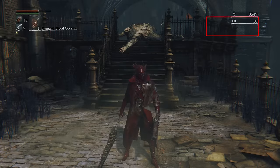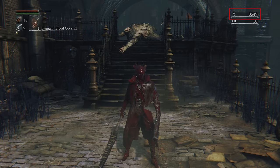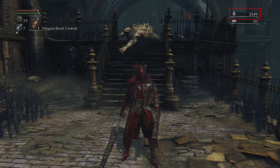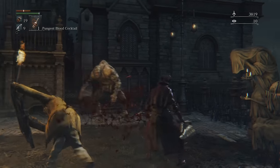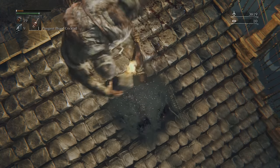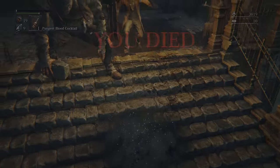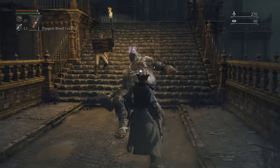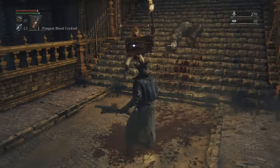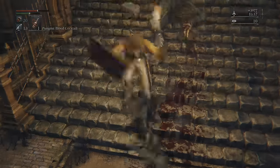We level up by investing in these skills using our blood echoes. At the top right of the screen we have our blood echoes, which are the currency in Bloodborne. We gain blood echoes from killing our enemies, and we lose them all when we die. Sometimes, if you died to an enemy, they will become infused with your blood echoes, and you'll have to kill them to get them back. Alternatively, your echoes could just be left behind at your point of death — you have one chance to get your echoes back after you die, and after that, they're gone forever.